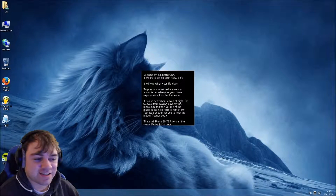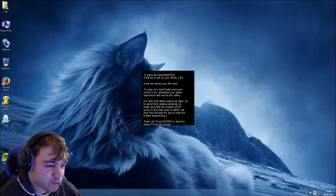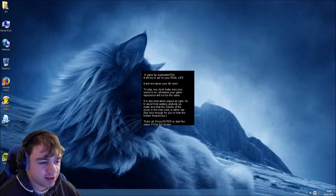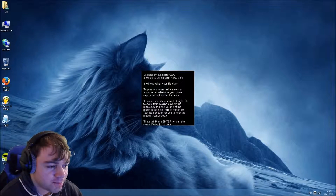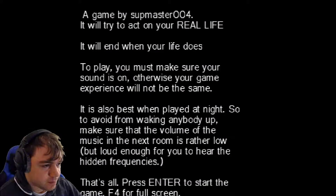It is also best when played at night. So to avoid waking anybody up, make sure that the volume of the music in the next room is rather low, but loud enough for you to hear the hidden frequencies. That's all. Press Enter to start the game. F4 for full screen. There we go.